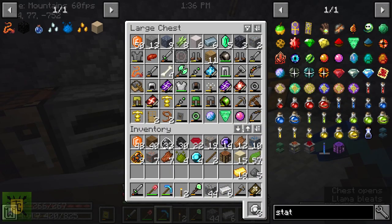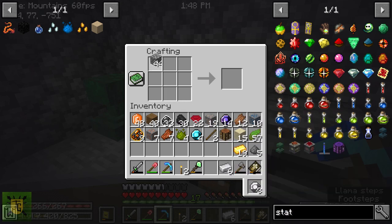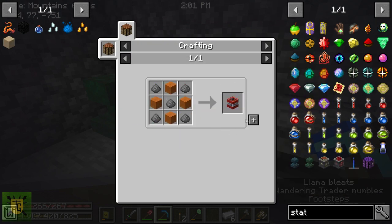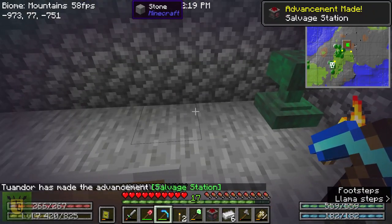Have I made furnaces already? No, that's okay, I've got enough. I am going to need three furnaces - one, two, three. I'm gonna have to make TNT but I never remember how to do it. Okay, that's simple enough. All right so it's TNT, three furnaces, five gold - and bingo, gear salvage station. Now it's on.